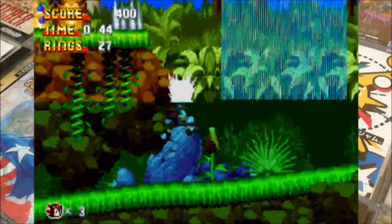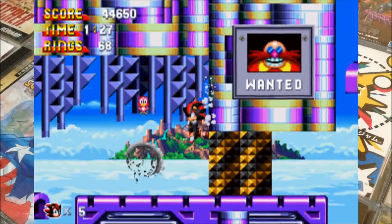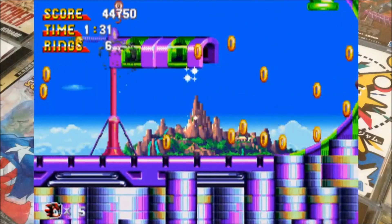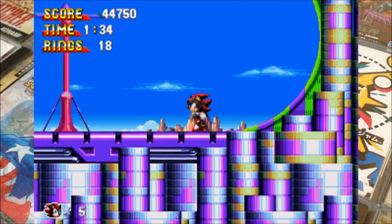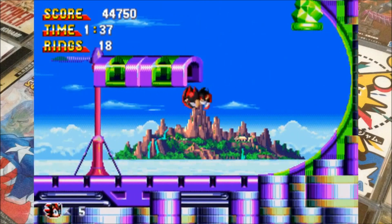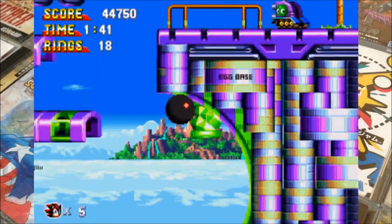You'll often notice that the homing attack icon — the target reticule — will appear above enemies, and when you try to homing attack you'll sort of get locked above it. You have to boost to get out of that, but it often sends you careening into bits of the scenery where you're not supposed to be. It's not very well implemented, unfortunately.